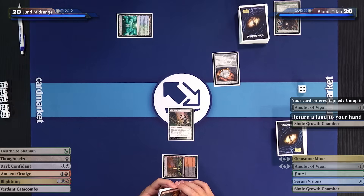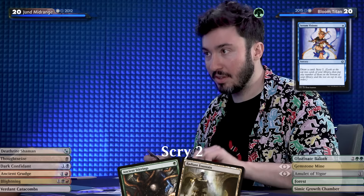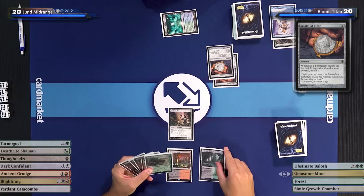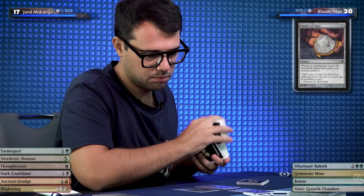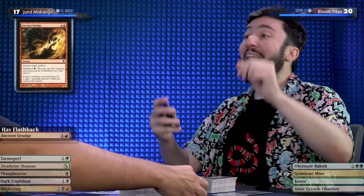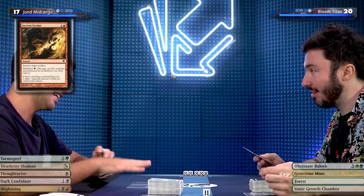I'll draw a card and scry two — both go to the bottom. I do have floating mana so I'll use it for another Amulet of Vigor — land drop. I'll play a Verdant Catacombs, taking one damage for an Overgrown Tomb. And then I'll play my cyberpunk card — Caustic Caterpillar. Oh! Thanks to my Deathrite Shaman being a mana dork as well as a card that deals two damage and hosing the graveyard, I'll kill that too. That's quite a turn — I'll pass.